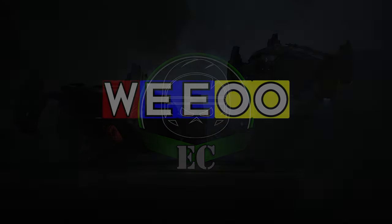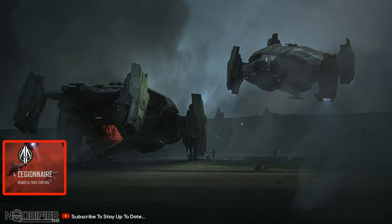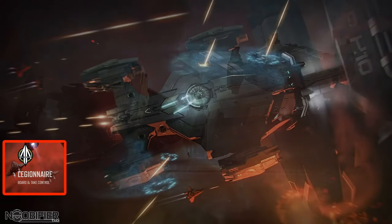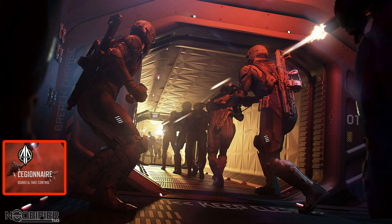Hello YouTubers, this is Anubifier. On the 1st of June 2022, CIG released the Q&A for the Legionnaire — it's linked in the description. This small ship was released on concept recently and incorporates boarding and hacking mechanics. If you want to take over or take back a ship, the Legionnaire is the right tool. It has a pilot station, a hacking station with remote turrets, jump seats, and a front-mounted docking collar.